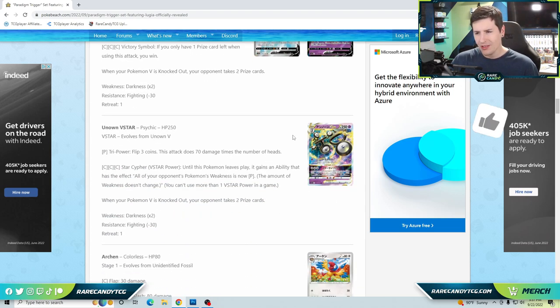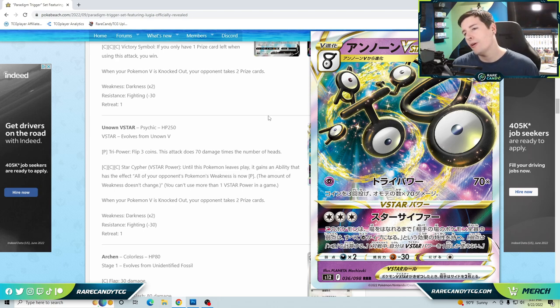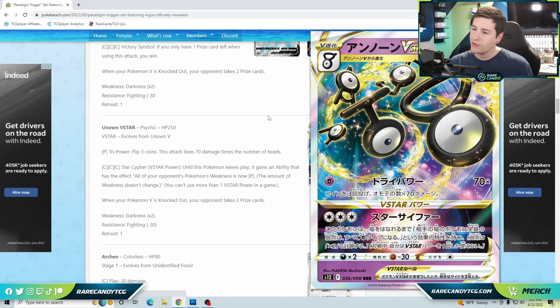Unknown V-Star is interesting but I'm not sold on it being great. Its first attack for a psychic energy flips three coins and does 70 times the number of heads, so on average around 140 damage. 250 HP is pretty low — this thing gets one-shotted by almost everything — and sometimes you'll only do 70 or even zero. The V-Star power costs three colorless energy and, until this Pokémon leaves play, all of your opponent's Pokémon's weakness becomes psychic.